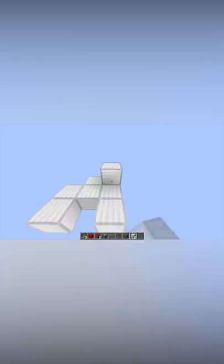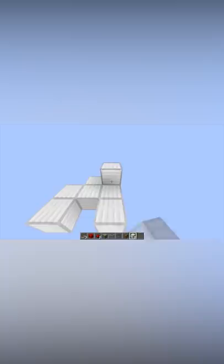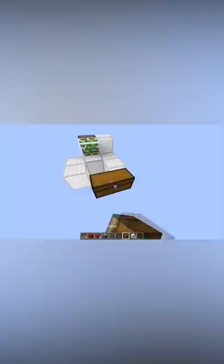Next you want to place a block here, stick your piston with a glass block in front, come out to the front here and add your hopper going into the chest. Next you need to add your redstone dust here.